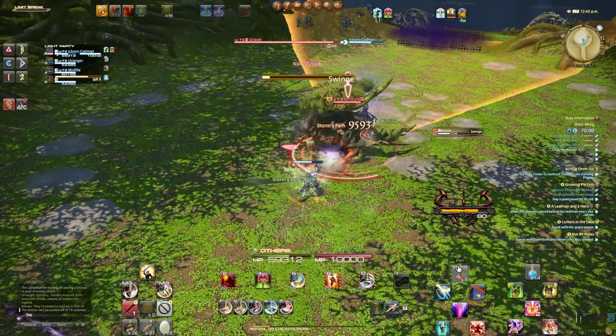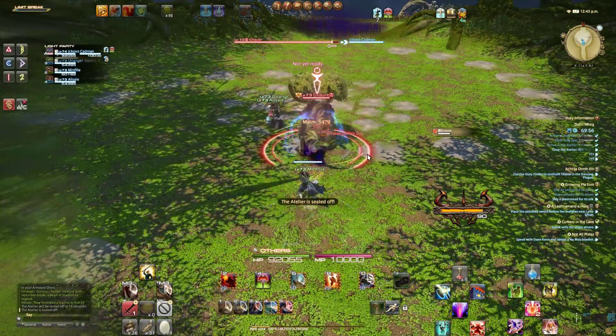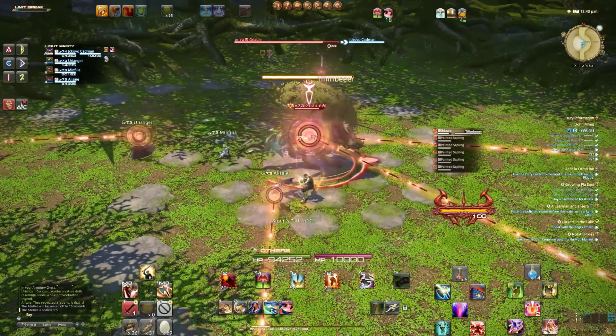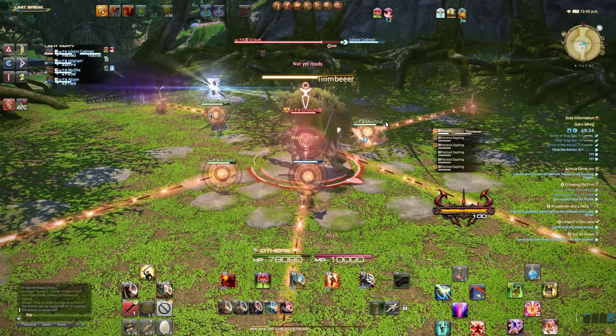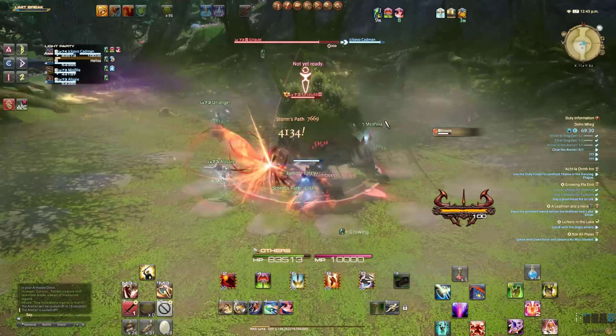His first ability is called Swing, a conal telegraph that can easily be avoided. His second ability is called Timber, in which five seedlings drop to the ground and shoot a beam at the boss. Each of these beams will increase his strength and growth. All you need to do is step in between the beam and him, and this allows you to get the buff, leveling the playing field once again.